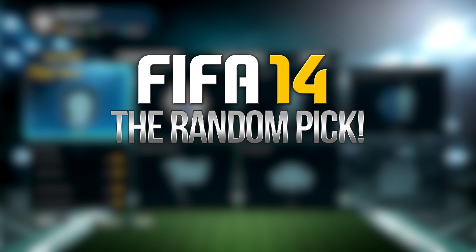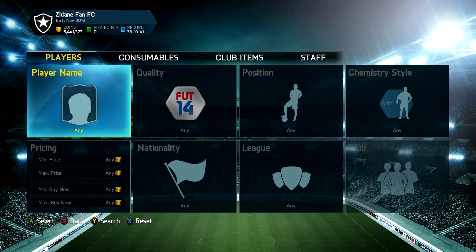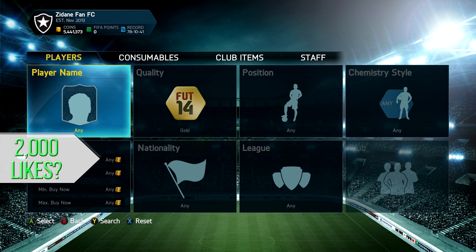Hey, what's going on guys, it is Lasty and welcome to a new episode of the Random Pick. If you guys are looking to buy any coins, check out fifashop.co.uk and use code LA5TY to get yourselves a nice 5% discount — links are down below in the description.